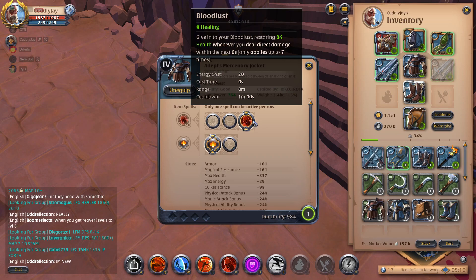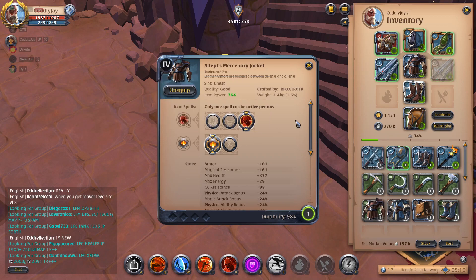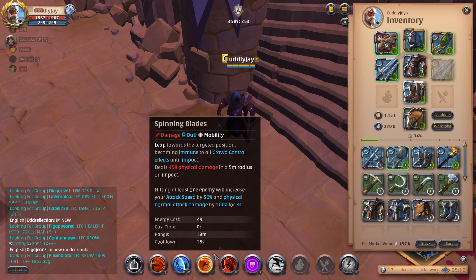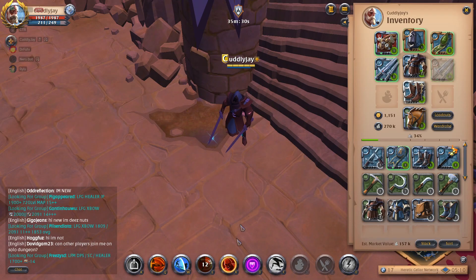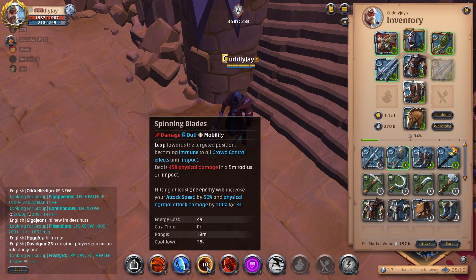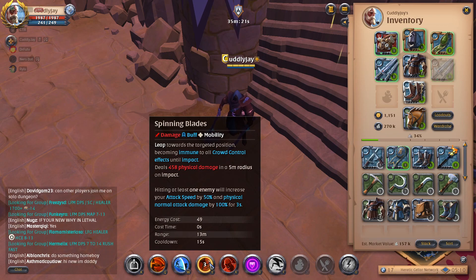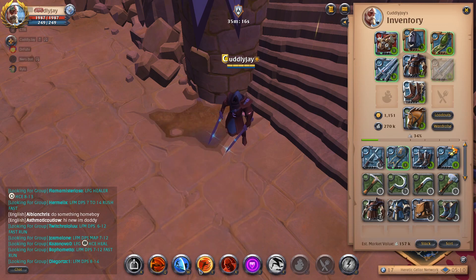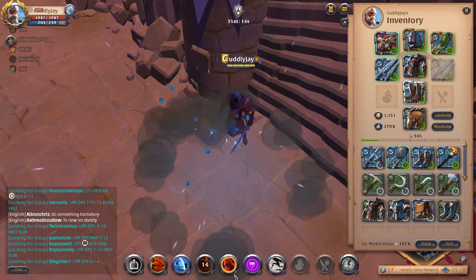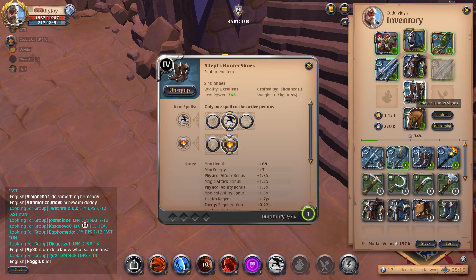You want to go with Bloodlust so we can actually get some restoring of health. You'll go with Balanced Mind as the passive. What you want to do is slam down with your Spinning Blades, then pop your Bloodlust — right now your attack speed will be increased by 50%, hitting at least one enemy increases your attack speed by 50% and physical normal attack damage by 100% for three seconds. So yeah, you pop this, then you pop your Bloodlust and you'll get a lot more health back that way.